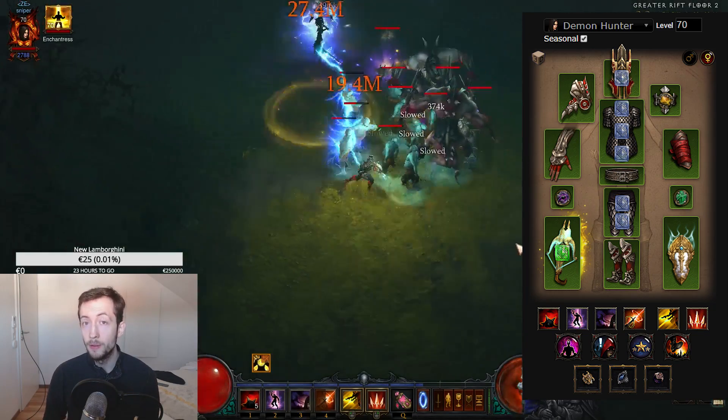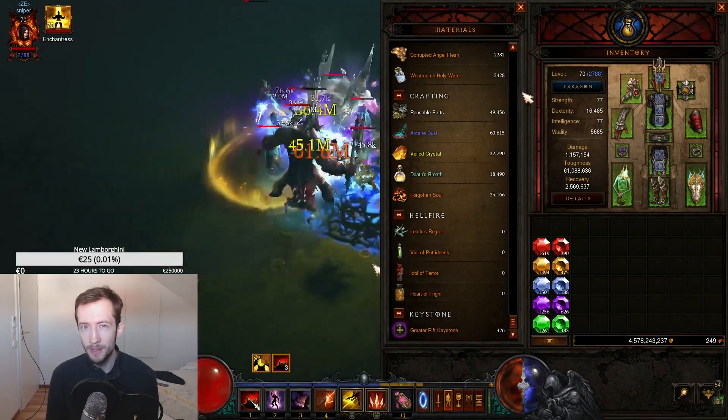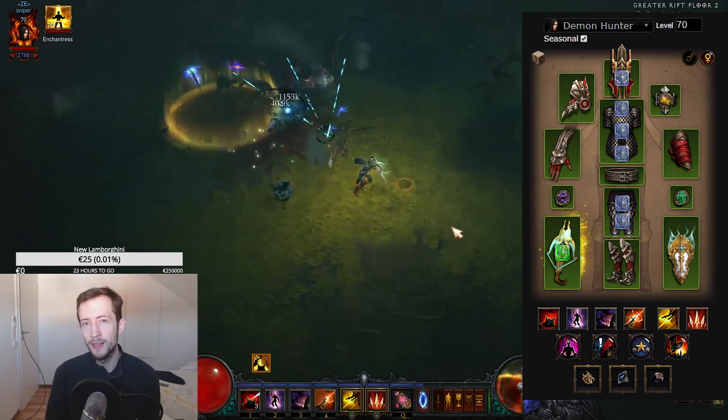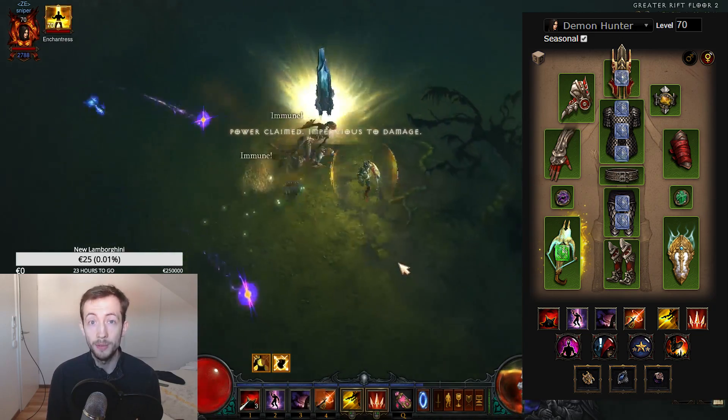Best case, you would have a primal ring on all your followers. You better farm a couple of crafting materials to make that happen, because you want to have the exact 1500% lightning damage roll.